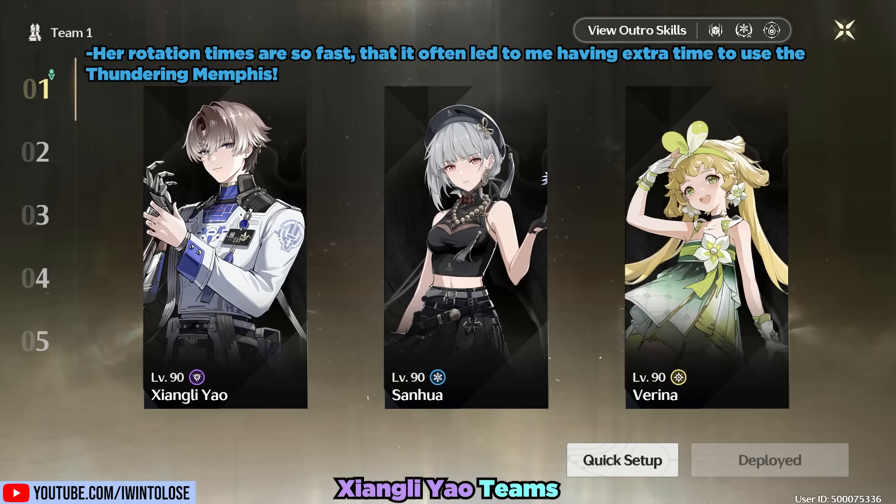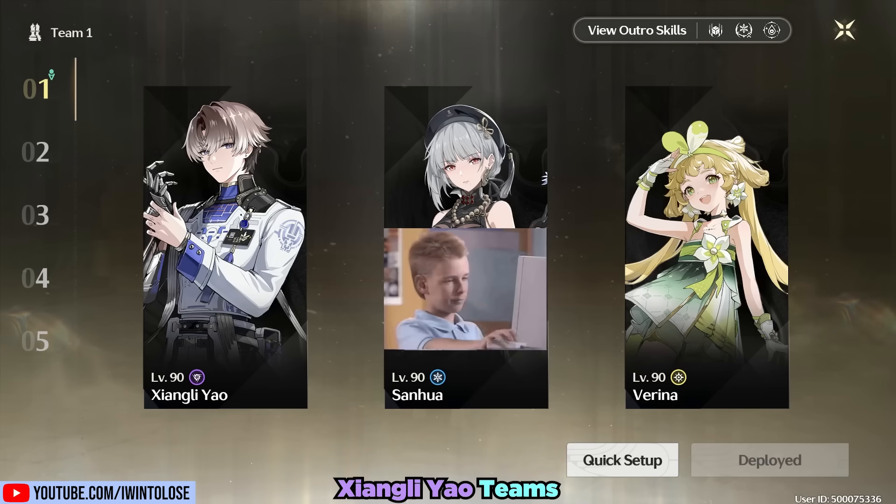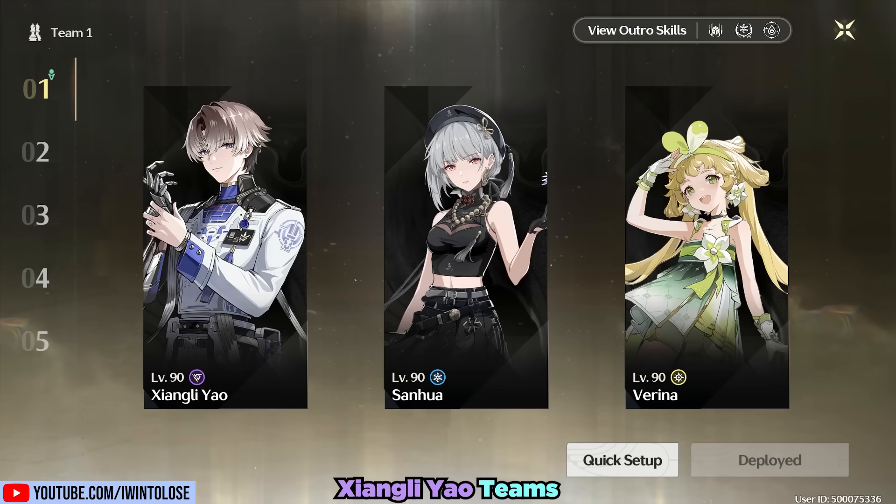In fact, San Hua's rotation times are so short that it often leads to having extra time to actually use the Thundering Memphis. So far, personally, San Hua has been my favorite option, especially for free-to-play players. Besides that, no other characters really stood out as having great synergy with Xiangli Yao.